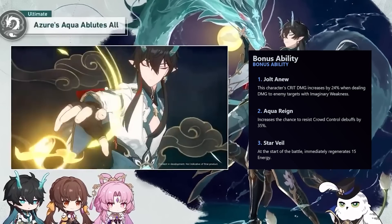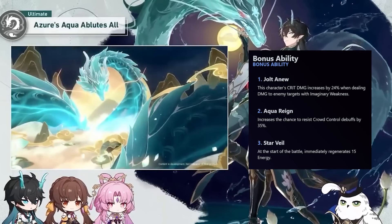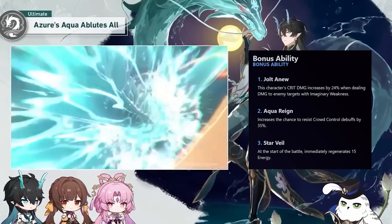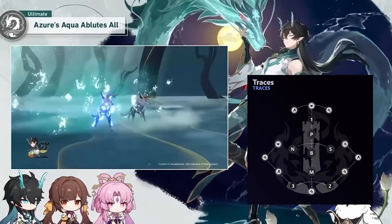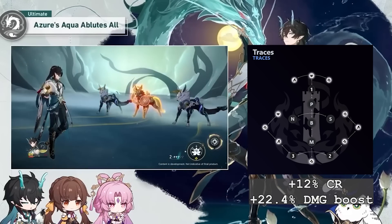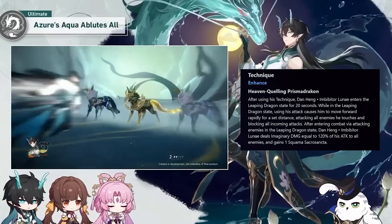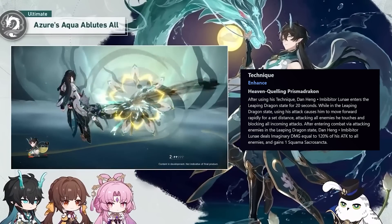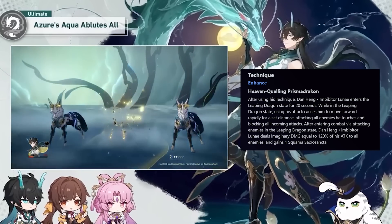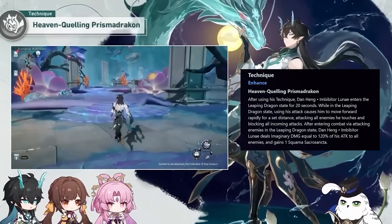As for the trace notes: the Ascension 2 trace gives him 15 energy at the start of battle. The Ascension 4 trace gives him 35% CC resist, which is very neat. The final ascension trace gives him 24% crit damage against imaginary-weak enemies. On top of this, he unconditionally gets 12% crit rate and 22.4% imaginary damage boost from the trace nodes. Finally, when his technique is activated he enters the Leaping Dragon state for 20 seconds, moving faster and blocking all incoming attacks on the first hit. When entering battle after attacking in that state, he deals AoE damage and gains 1 Squama stack.